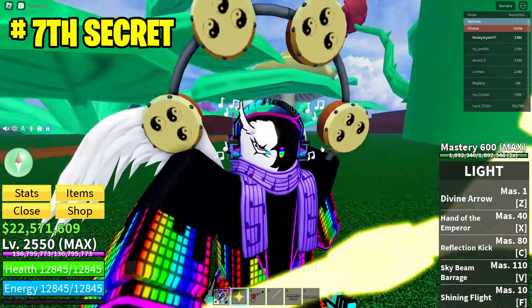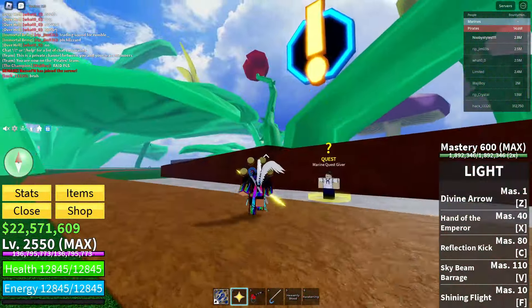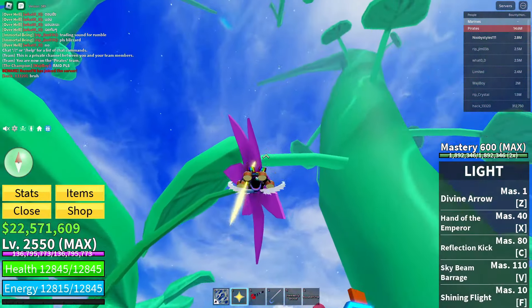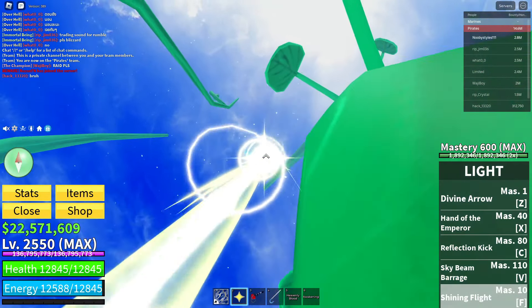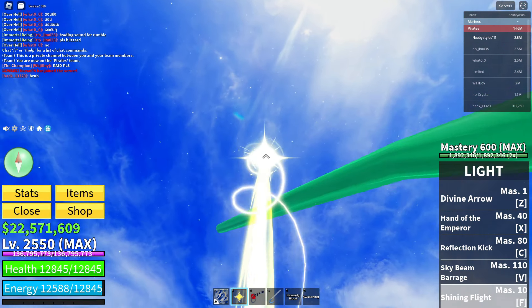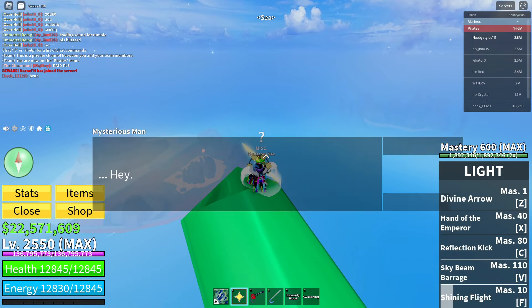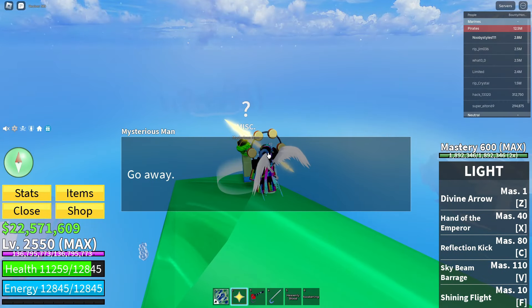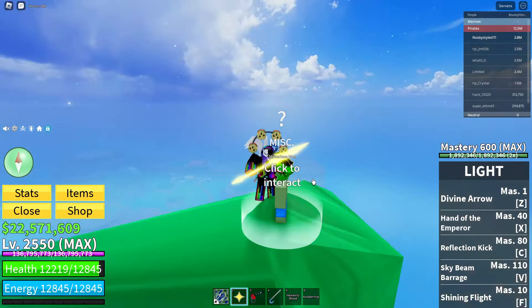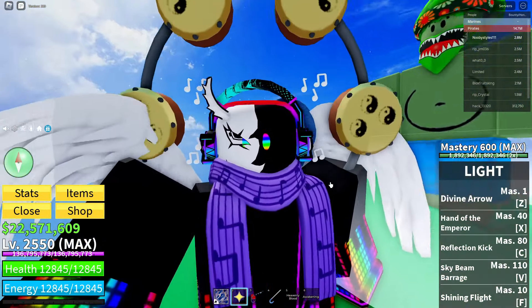The second secret in the second sea is located at the Kingdom of Rose — the plant area of the second sea. Get yourself a flying fruit or anything that can dash up to the highest point of this area. Go up to the highest point and you should see an NPC called the Mysterious Man. This dude sells you the true triple katana. You have to complete a lot of requirements first, so do whatever is needed, come back to him, and you should get yourself the true triple katana.